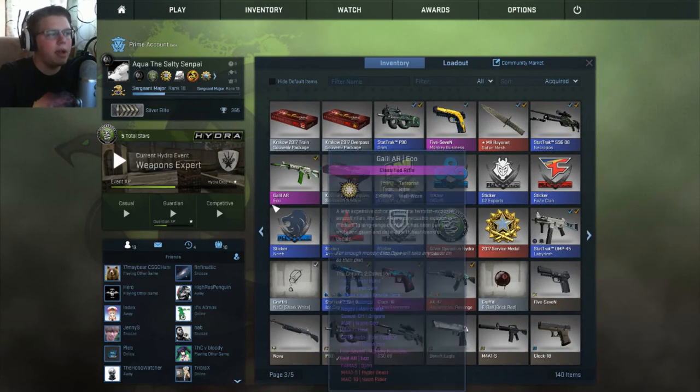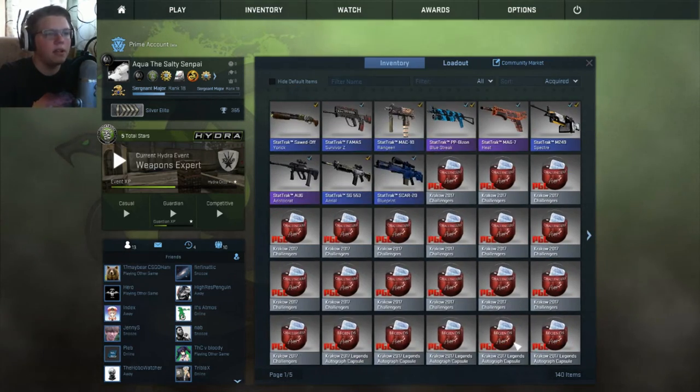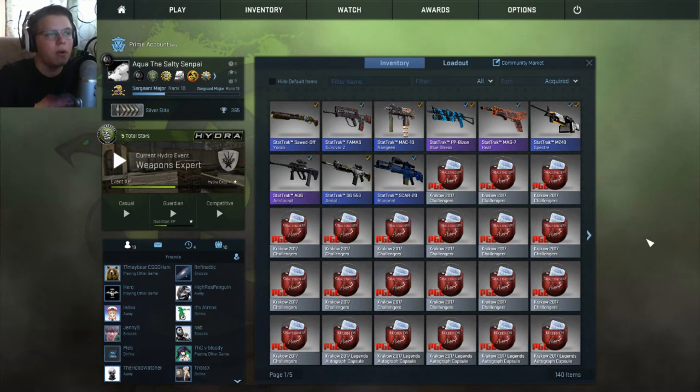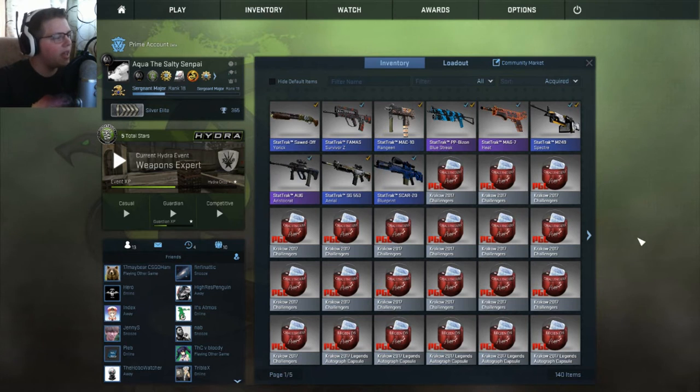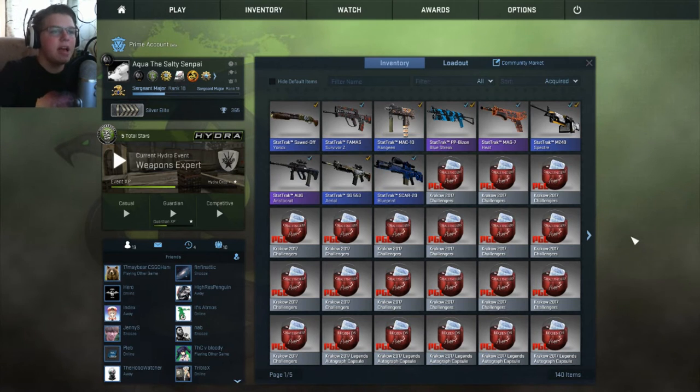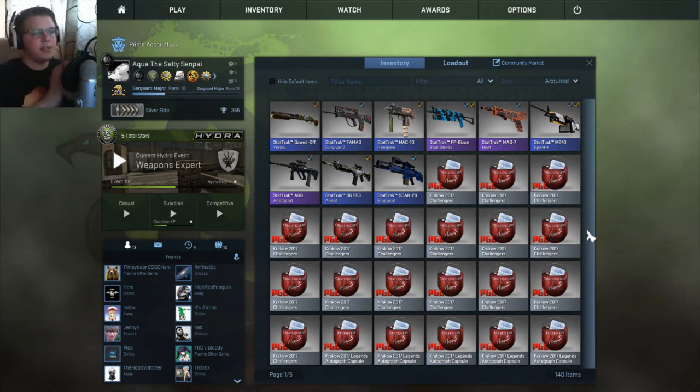My inventory right now is worth around $200 to $230, which isn't bad considering how much I lost before. We've got the inventory and the major out of the way — I'm actually happy with bronze given how that went. Let's open some of these capsules.